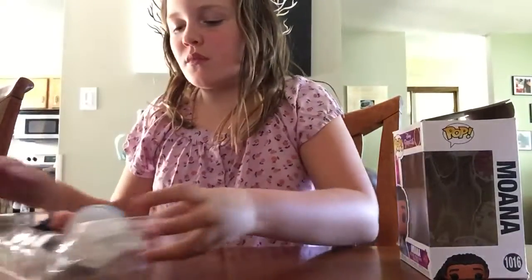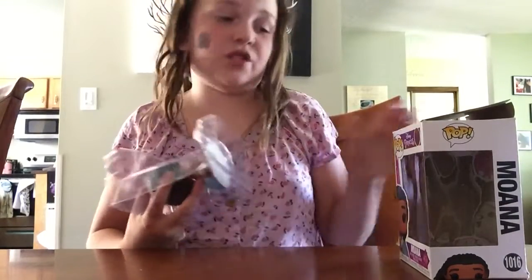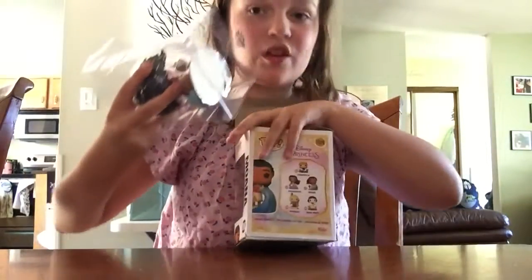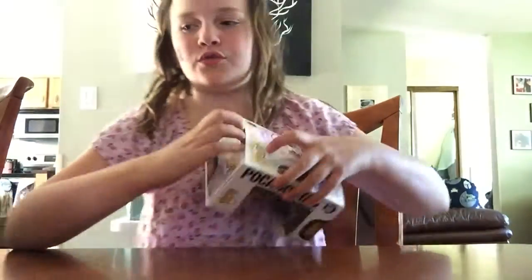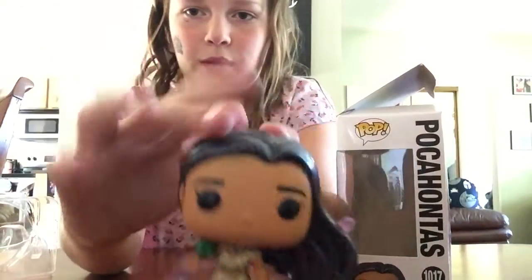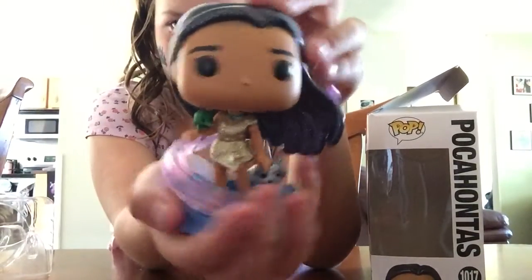There's Moana! In the future, if you want me to show my updated collection, let me know. I'll do this again yearly — probably 10 parts by then! Next we have the diamond edition Hot Topic exclusive Pocahontas, also from that base collection. The thing about this diamond edition is it doesn't get stuck on your fingers and the colors of the wind are really nice. She's got the little bird and the raccoon — I like this figure a lot.